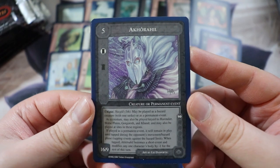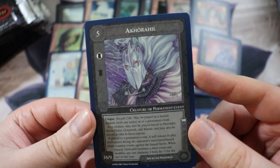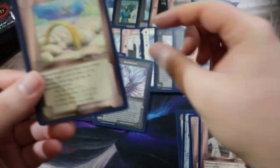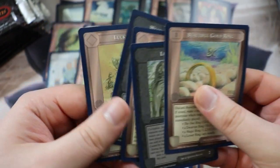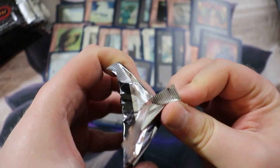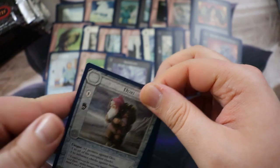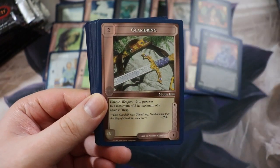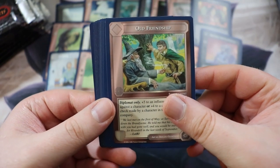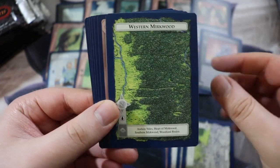We have Dwalin, The Shire — that's kind of cool — Tempering, Friendship, Lordly Presence. Oh dude, another one of the Ringwraiths with Liz Danforth art — Liz Danforth art is excellent. This is the fifth Ringwraith, Akhorahil — I struggle to pronounce the names from Middle-earth. A moderate break is in order. I'd say I'm not a Tolkien aficionado — I like Lord of the Rings and I have read all the books including the Silmarillion, but I don't say the names out loud.